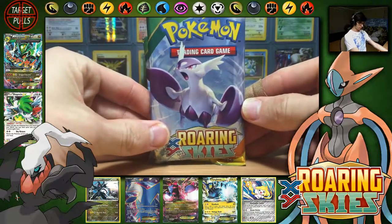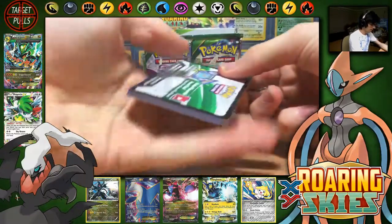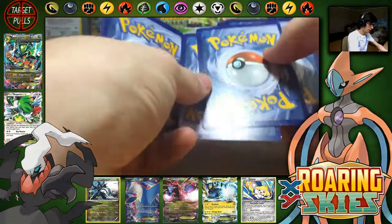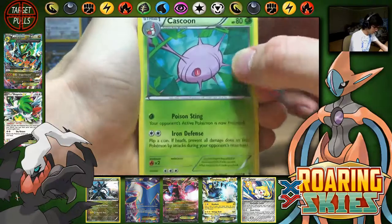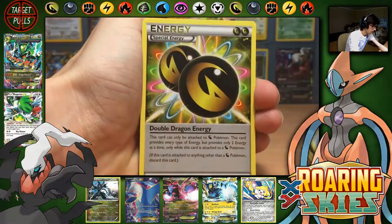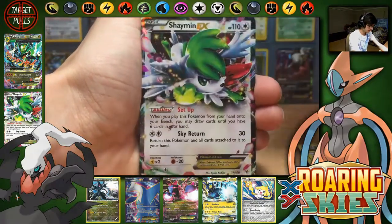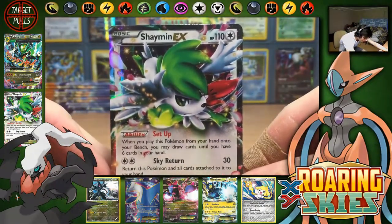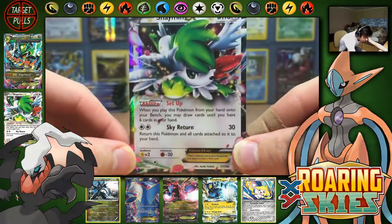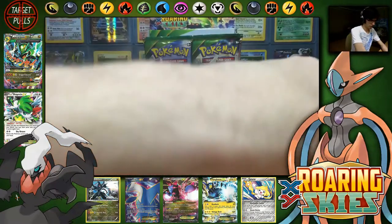And the final pack of part one of my final box for the case is a Mega Latios packer. Check that one, guys — let me know what you get in the comment section below. And we're ending off on a strong note, a very strong note. Here we go: a Dragonite, Natu, Wingull, Double Dragon Energy, Latios Spirit Link, Ultra Ball, Wingull, and the final ultra rare for this part is a Shaymin EX. That is awesome — a very sought-after card in this set right now for that Setup Ability. The value on that one is incredible.